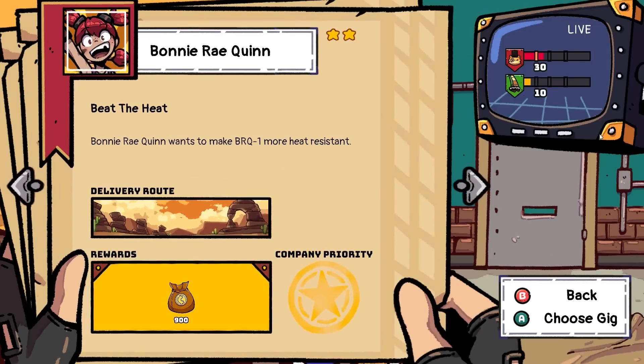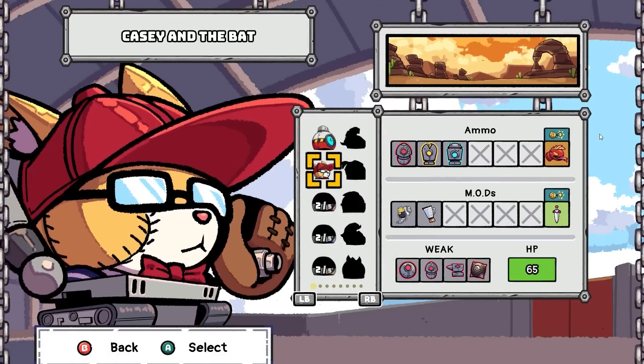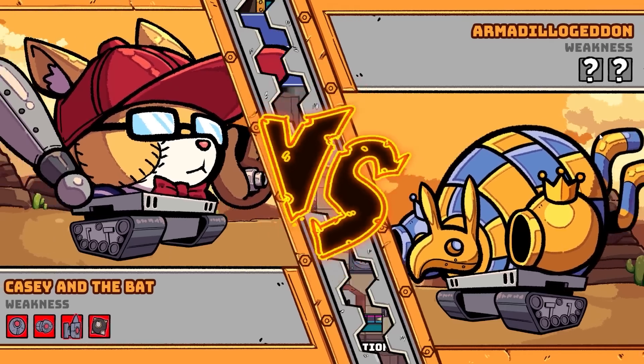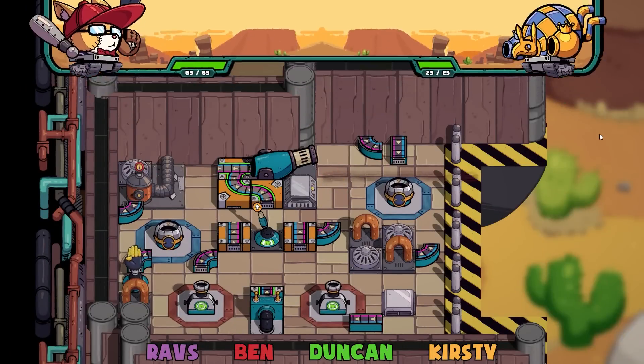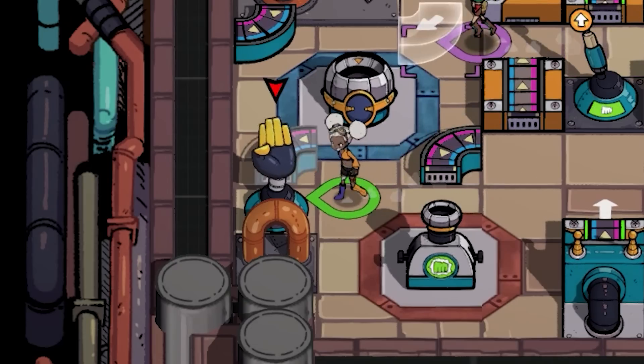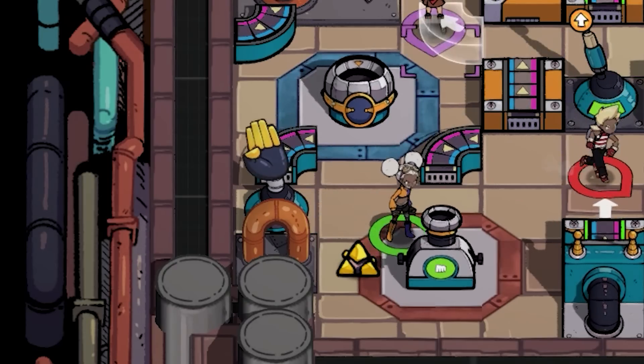Do you want to try the furry baseball boy? Look at this boy — Armadillageddon! I want to be Armadillo boy. What's this little hand slappy thing do? Oh, is this the baseball? That's the move that knocks bullets out of the sky. Very cool.